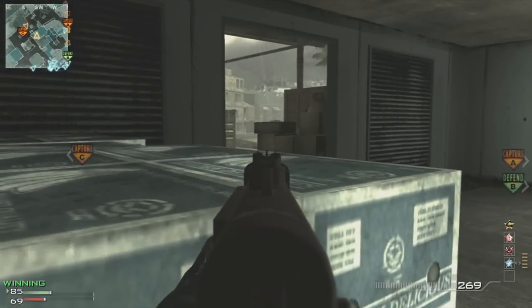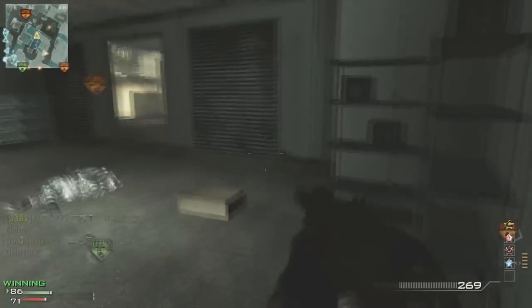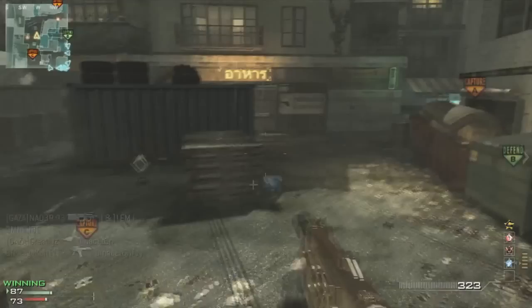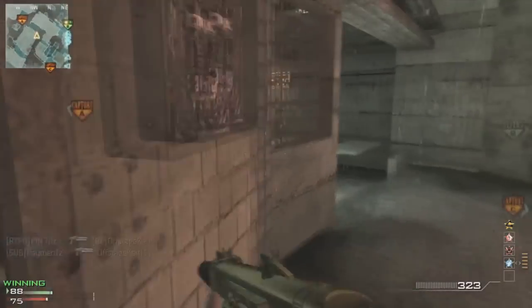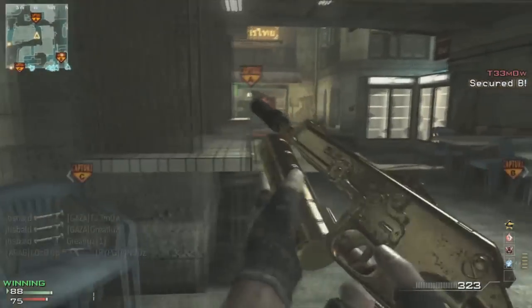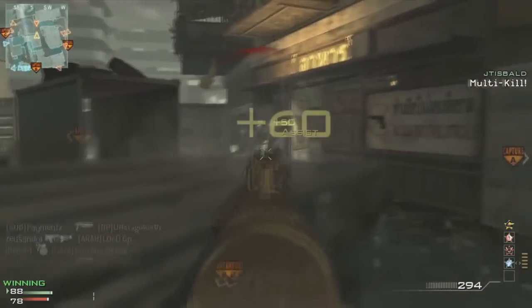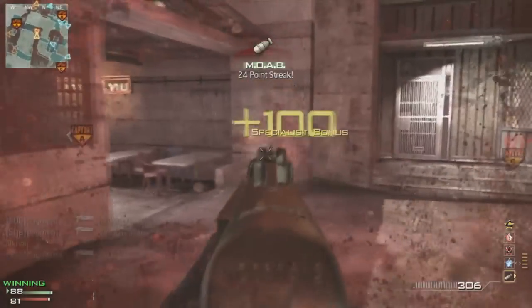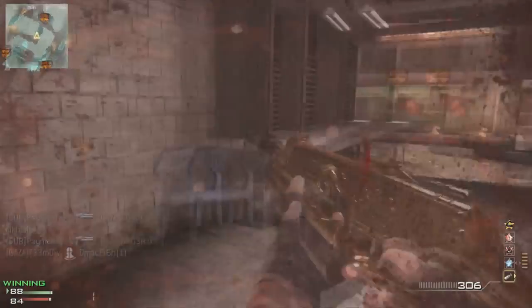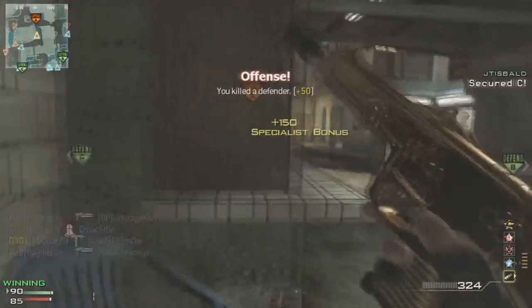Let's get into my knowledge of this map. First, there are three flags in domination, and C and A are almost directly across from each other. There's a long hallway on the back side and another passage right here. You want to keep patrolling this area back and forth — there are going to be people all day long, and they'll be on both sides of you, so it's very difficult to manage.